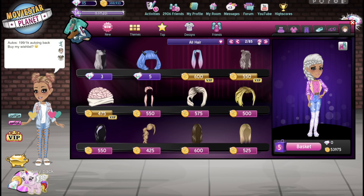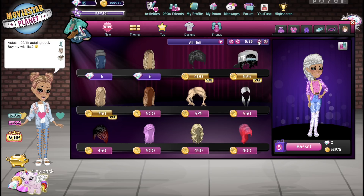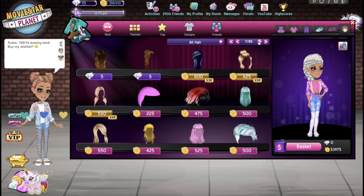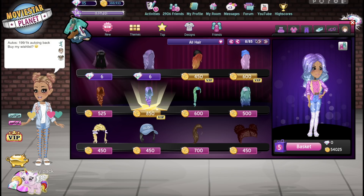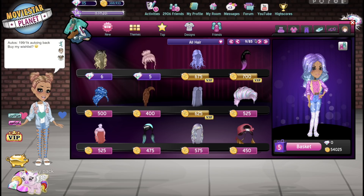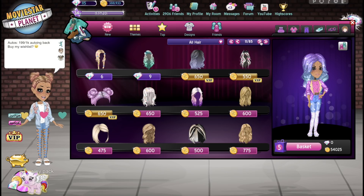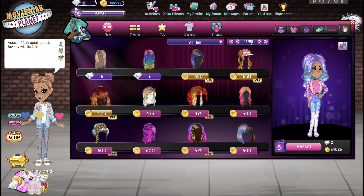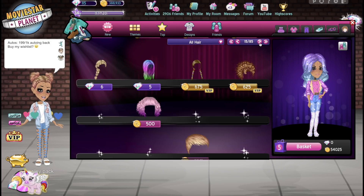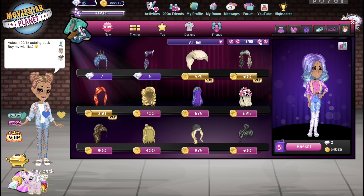Let's go to hair because I know MSP hair can be very expensive. This hair is 800 star coins — I'm pretty sure there are more expensive hairs in the shop. Let's try to find one that's over 1,000. This hair is 850 and it goes along with the sparkle theme, which is kind of where our outfit is heading — our outfit is very sparkly. Our total is already 54,025 star coins.